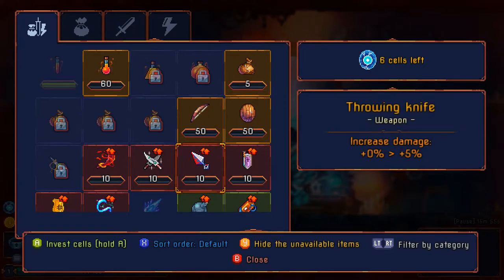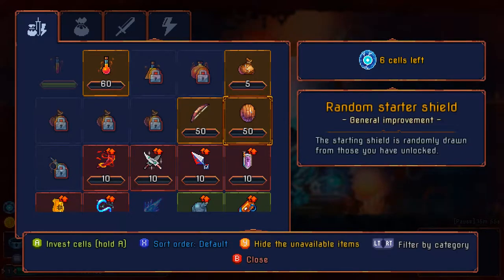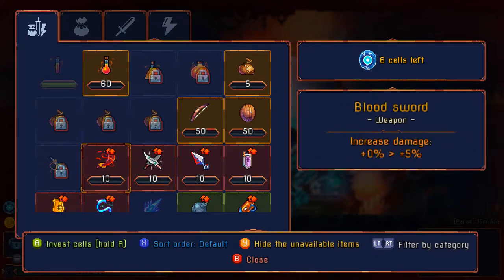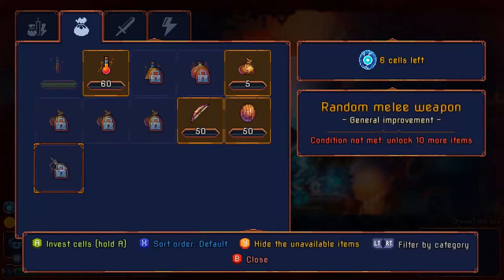Let's go with the blood sword since I did get that lucky blueprint after all. That even unlocked a few things — a random starter bow randomly drawn from those unlocked, and a random starter shield. Those are expensive — it'll be a while before I can purchase those. I can also invest cells in upgrading things I've unlocked, like weapons. There's an electrical whip — I'm really tempted to try that but I don't have the cells anymore.